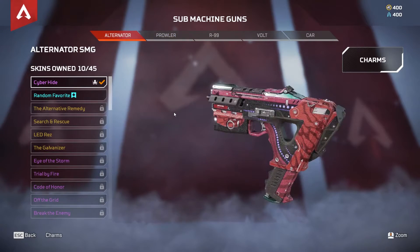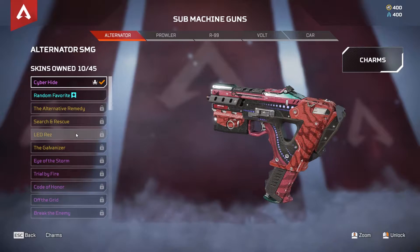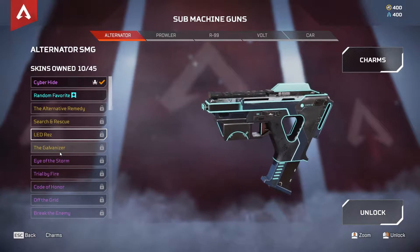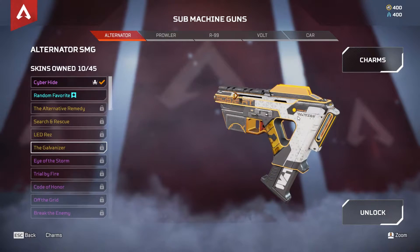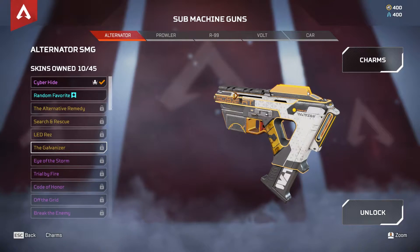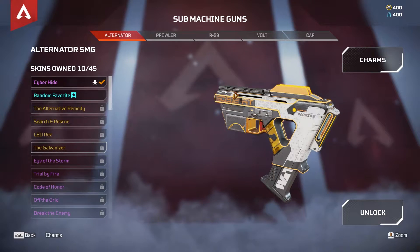There are a couple in the SMG category. Starting off with the Alternator, the two best weapon skins that you can craft for the Alternator are the LED Res right here, and the Galvanizer. These just thin out the iron sights so there's not as much blocking your view, blocking your screen, especially when you're aiming down sights on an enemy. This is just going to be a lot cleaner, and it's not going to obstruct you as much.